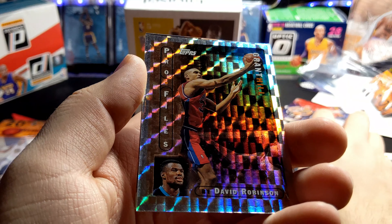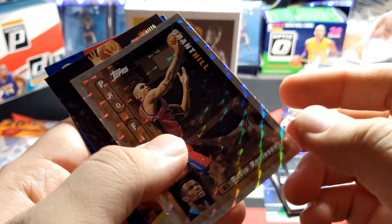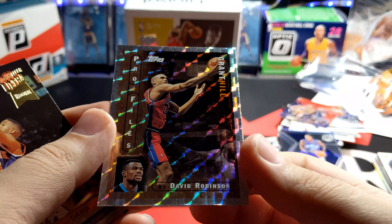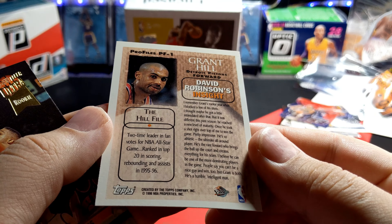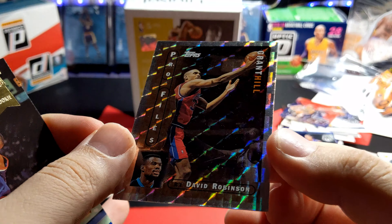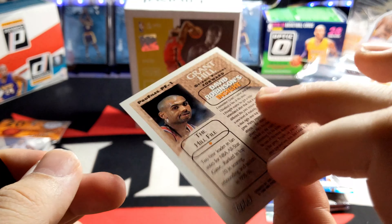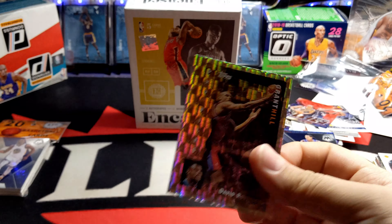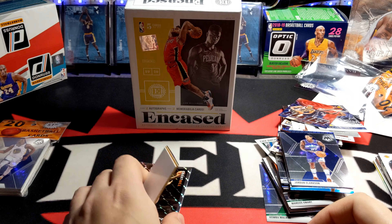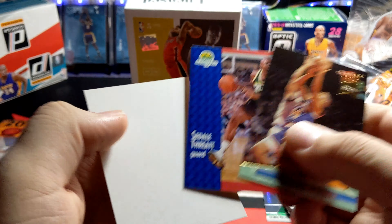Oh wow, this is nice — David Robinson, featuring David Robinson and Grant Hill. Look at that, that's a really nice card. I think this is 96-97 Topps Chrome — or just regular Topps, I'm not sure.